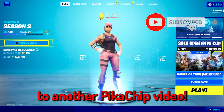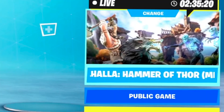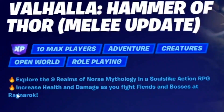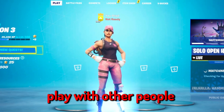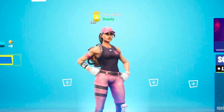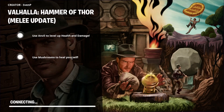What's going on guys and welcome back to another Pika Chip video. Today we're playing some more Fortnite and doing Valhalla Hammer of Thor. This is some sort of RPG sort of game mode, not exactly sure - souls-like, Shana RPG. Increase health and damage as you fight friends and bosses at Ragnarok. We'll do a public game with other people. Use anvil to level up health and damage, use mushrooms to heal yourself - this looks like it could be very fun.